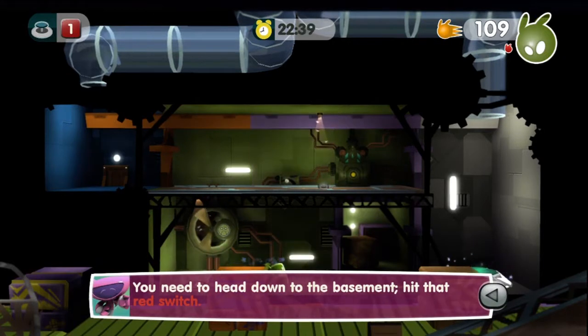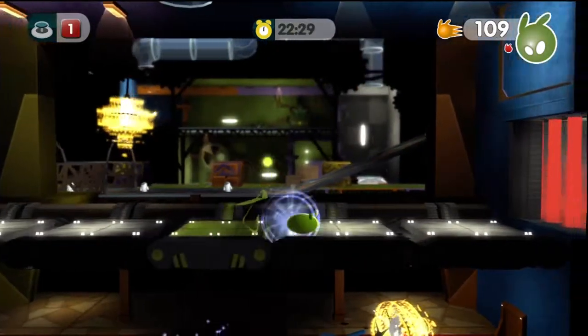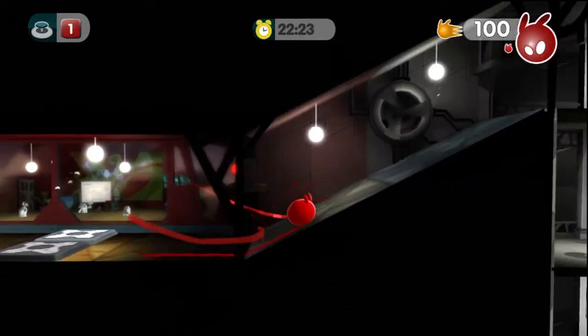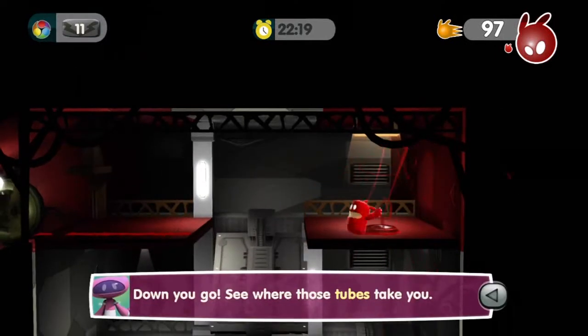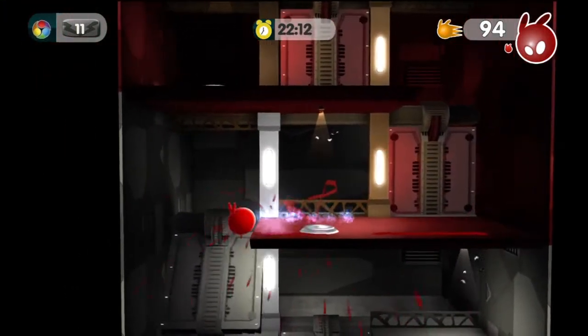You need to head down to the basement and hit that red switch. What red switch? Oh, she's talking about stuff in the next room that we go to — which is very confusing. And we're jumping over those things that take our paint away. Down you go — see where those tubes take you. How come we're the only one that gets to go on tubes? I mean, I'm not complaining — tubes are pretty fun.